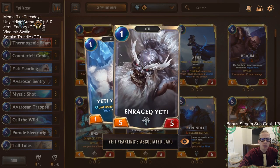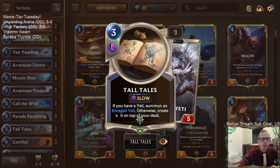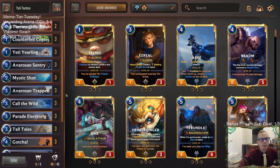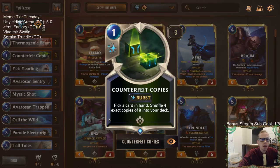We have Yeti Yearling — whenever it dies, it shuffles two Enraged Yetis into the deck. We also have Tall Tales: if we have a Yeti, we get an Enraged Yeti in play, otherwise we put it on top of our deck. Once we have our Enraged Yetis on top of our deck and draw them, we use Counterfeit Copies to put four more copies into our deck.